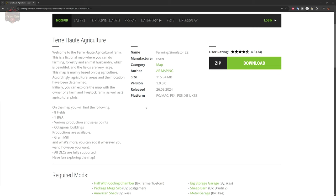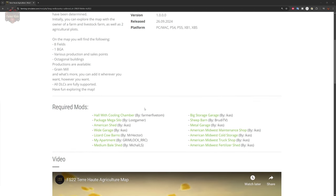This map does have some required mods. Those required mods are Hall with Cooling Chamber, Package Mega Silo, American Sheds, Wide Garage, Lizard Cow Barns, My Apartment, Medium Bale Shed, Big Storage Garage, Sheep Barn, Metal Garage, American Midwest Maintenance Shop, American Midwest Cold Storage, American Midwest Truck Shop, and American Midwest Fertilizer Shed.